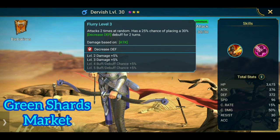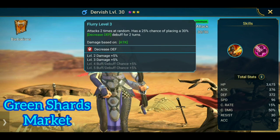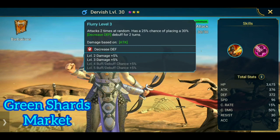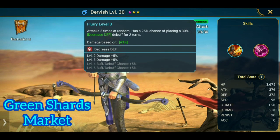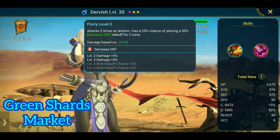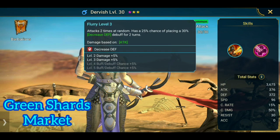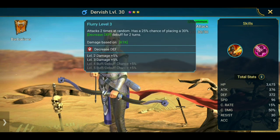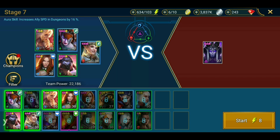Her A1 attacks two times at random, has 25% chance of placing a 30% decrease defense debuff for two turns. It can be skilled up to 35% chance. Skilling her is very easy — she's available on the market and from green shards. She's very good to increase the power of Kale's poisons and the power of whatever attack we put forth.